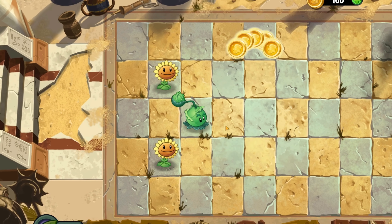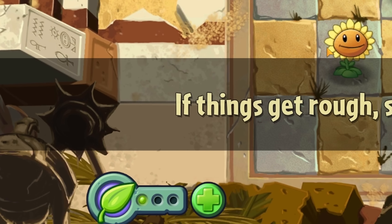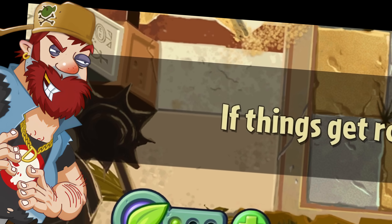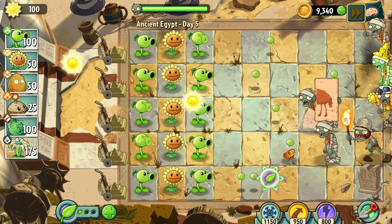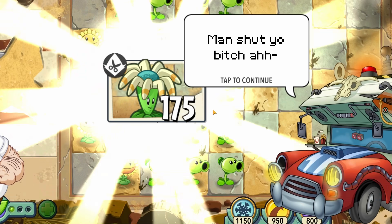Level 3 had Penny giving me a few bands. But then this taco-eating headass made me spend a rack on some plant food. Where am I buying this food from? The black market? These early levels are obviously quite a cakewalk. Dave over here talking about how these zombies keep being different.